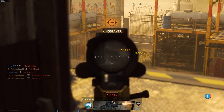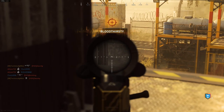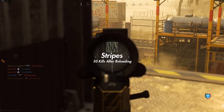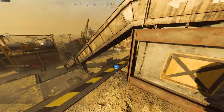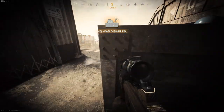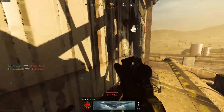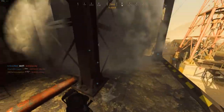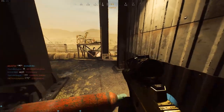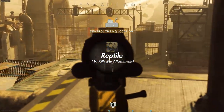Tiger is 180 kills with five attachments — super straightforward. As long as your Grau 556 has five attachments equipped, regardless of what they are, each kill will go towards tiger. That leads us into stripes, which is 50 kills shortly after reloading. I did this naturally without even focusing on it, just because you reload so much with the Grau anyway. If you want to finish it fast, throw on sleight of hand and reload as often as you can.